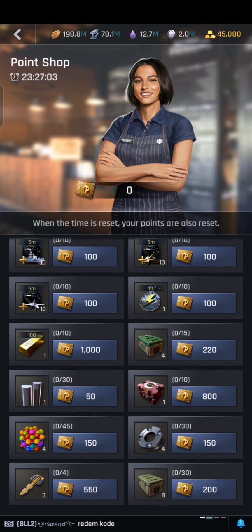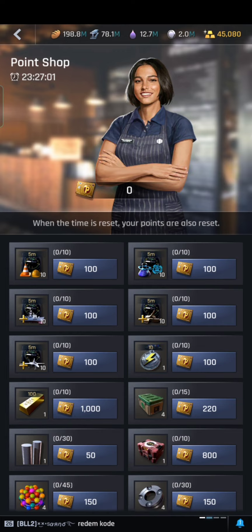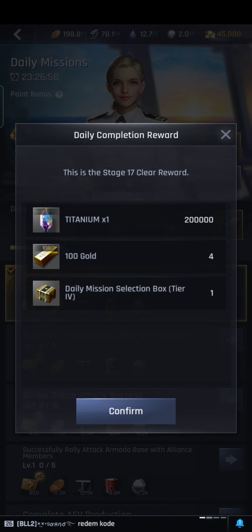They also changed the daily mission: the Elizabeth blueprint has been removed from the point system, but the good news is it has been transferred to the daily mission selection box. Inside the daily mission selection box you will find the Elizabeth group, which is already in pairs — two pieces of blueprint already — so no need to farm it before.